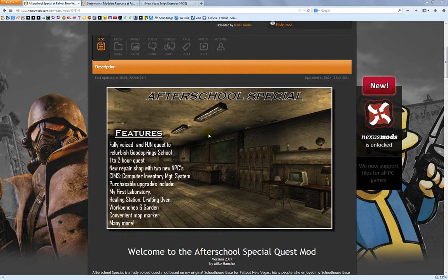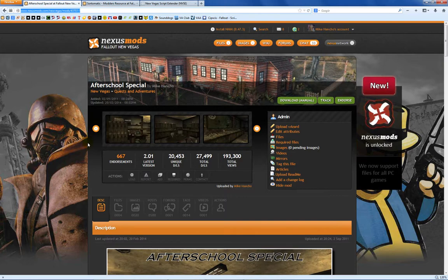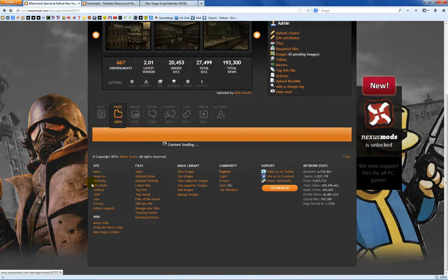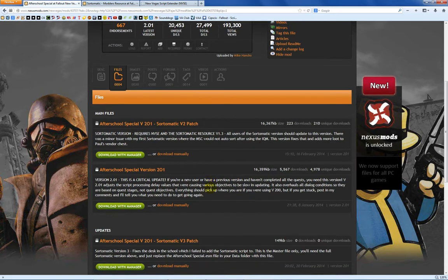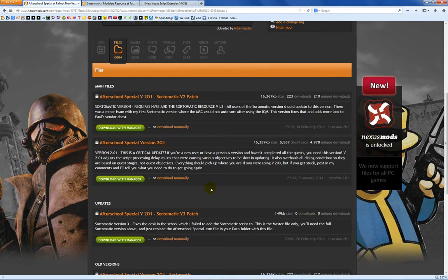The first thing you're going to need is my After School Special mod — it's mod number 43757, or you can just go to the Nexus, do a search, go to my file section, and download the mod. I have just recently — today in fact, February 20th — uploaded a new patch version: Sort-O-Matic version 3, with my main mod at version 201.